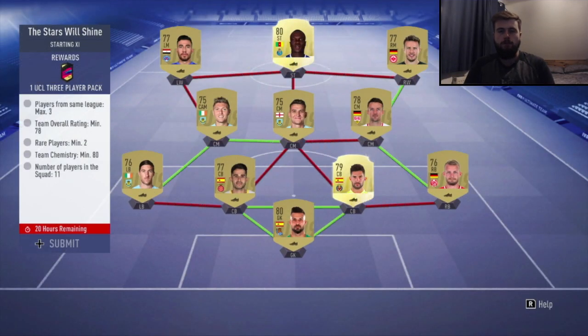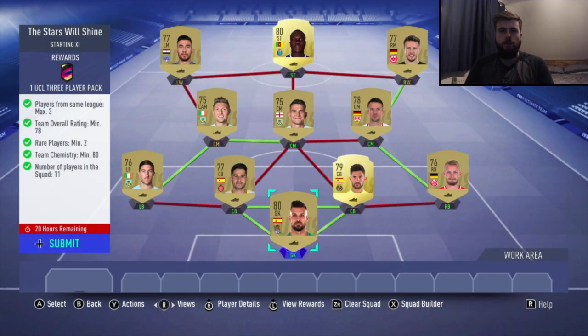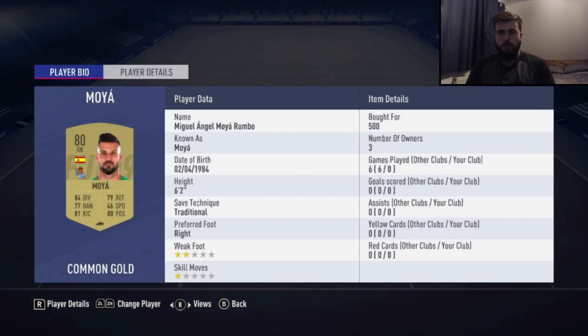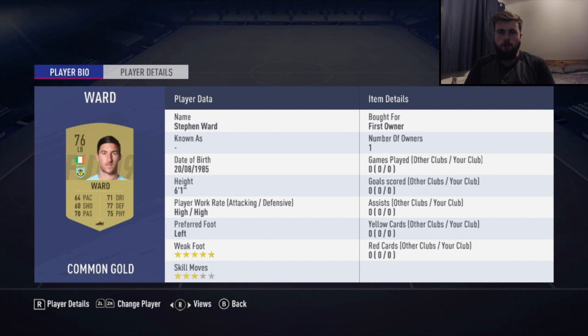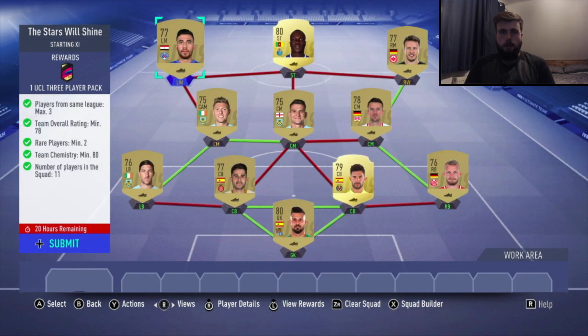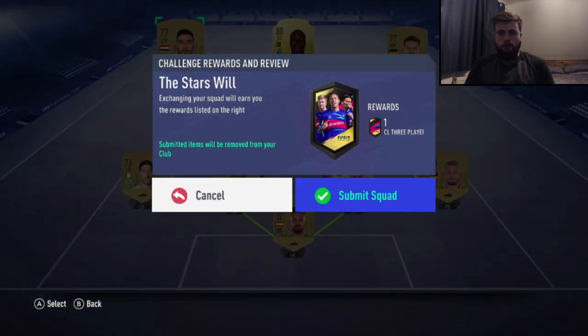Hello guys, James here and welcome back to my 12th episode in my Road to Glory on FIFA Ultimate Team on the Nintendo Switch. In today's episode we start off by completing the Stars Will Shine SBC and a couple of other UCL upgrade packs just to see what players we can get from them, as we discussed in the last one.